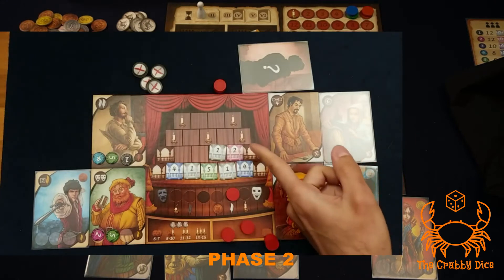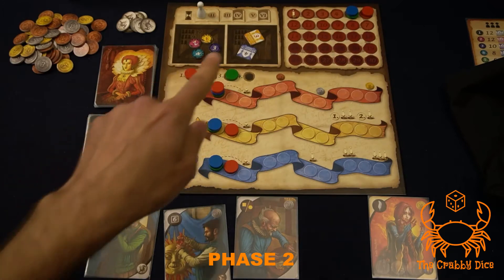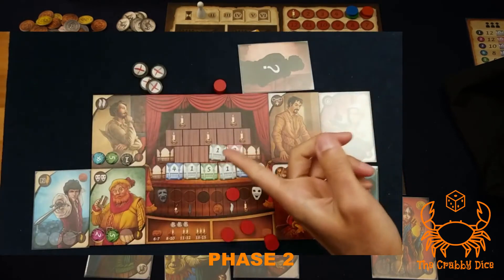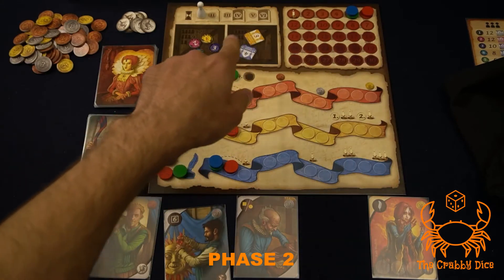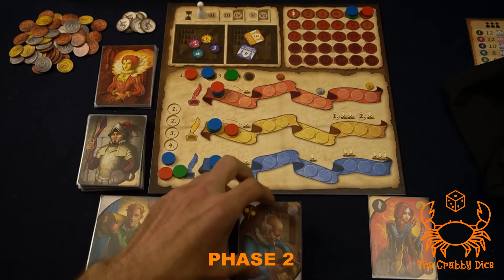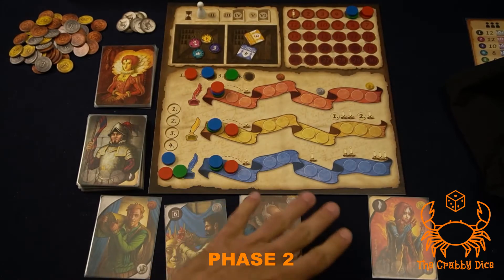If you cover up a candle on your theater board, you score a point. If you manage to place a golden token using specific characters, gold is wild — it mirrors any token, so you can place gold anywhere and it always matches. When grabbing from the slots, you cannot take a golden token directly; you need to activate the specific character that grants gold pieces.